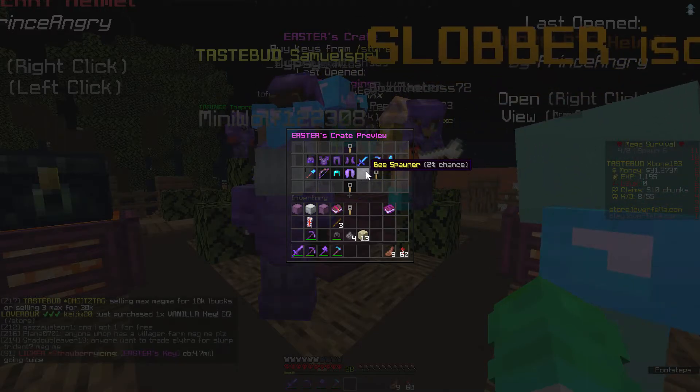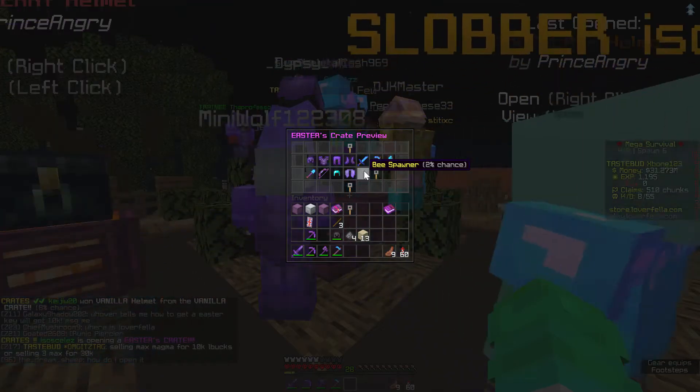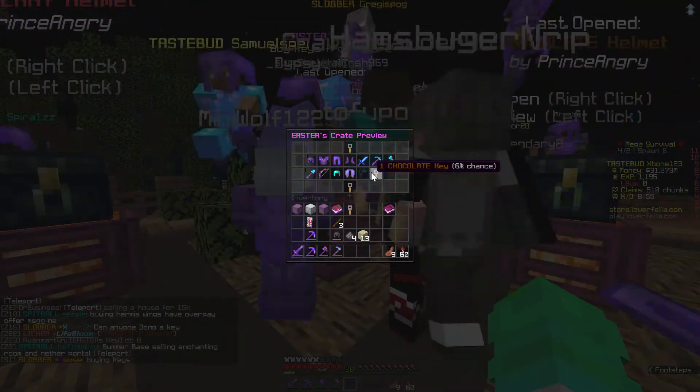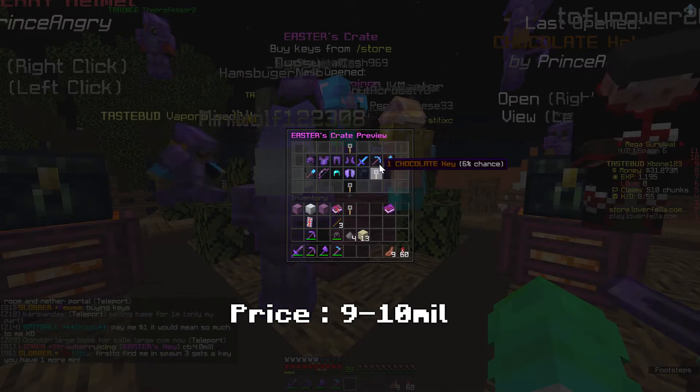Beastmoner — why? Just why? Honestly, just why? They should go for around 6 to 10 mil, because these are fluctuating. These are new items, so prices are not set. These are flat 9 to 10 mil. I would say 10 mil if you want to go with a good price.